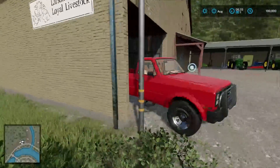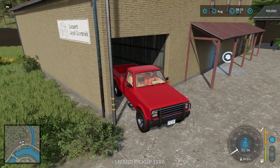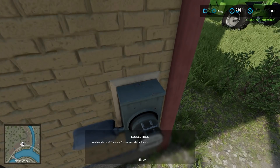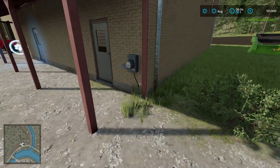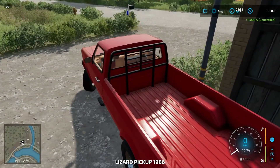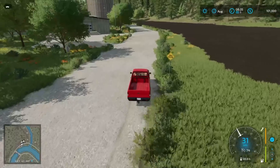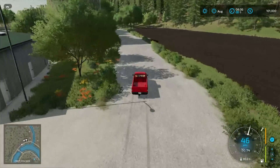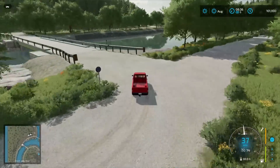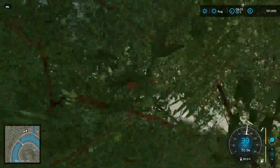We'll hop through everything and then do a flyover at the very end. We should also try to find one of the collectibles around the map. There's one right there! There are nine more cows to be found — it's a thousand bucks for that one. So there's an example of what the collectibles are like.